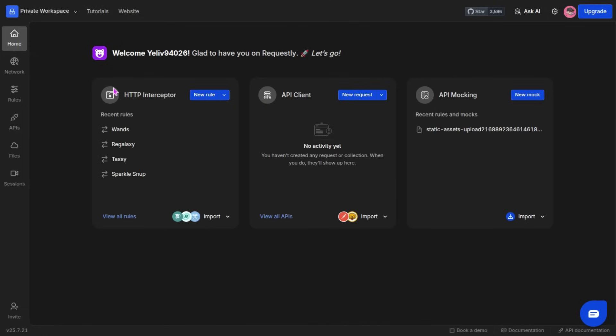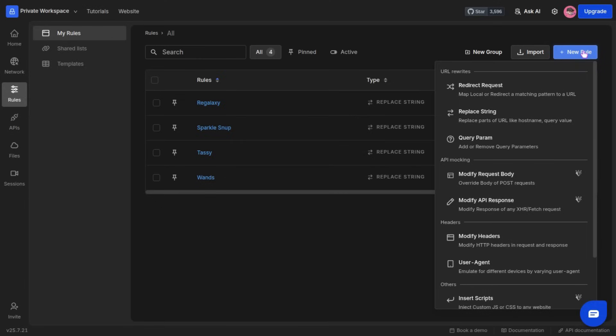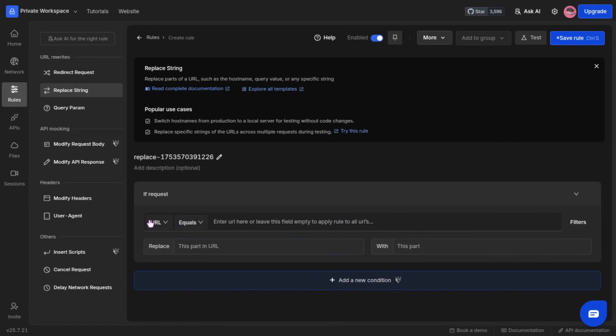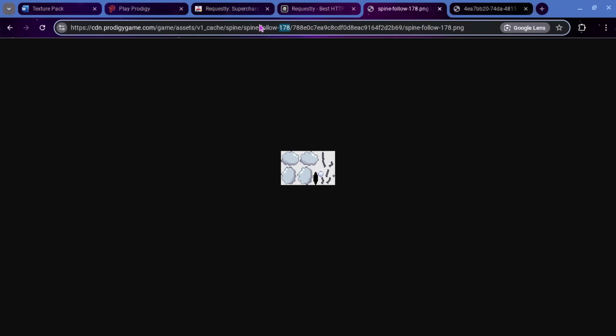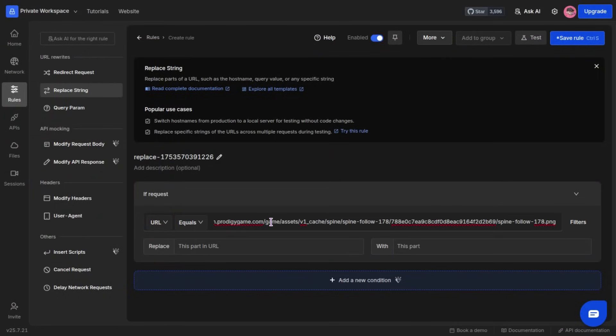It will bring you here to home. All you need to do is go over to Rules and press Create a New Rule. For this, we are going to do Replace String. Change this from Contains to Equals. So we have URL equals, and then our URL that we are going to be using. This is the buddy, pet, or item that is already in the game — I can help you with that if you join my Discord server. This is the CDN link; I'm going to be using the spine for Sparkle Snup. So if I just copy this and paste it right here — we'll put that there, and also copy and paste that in here.